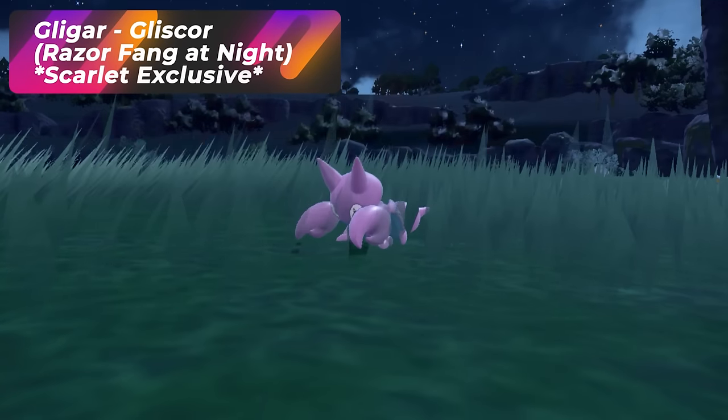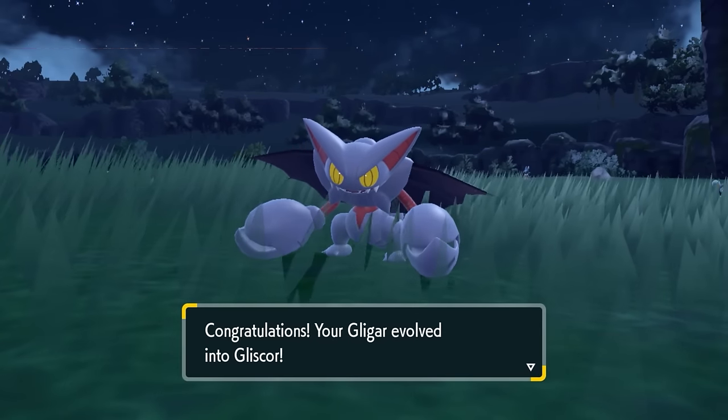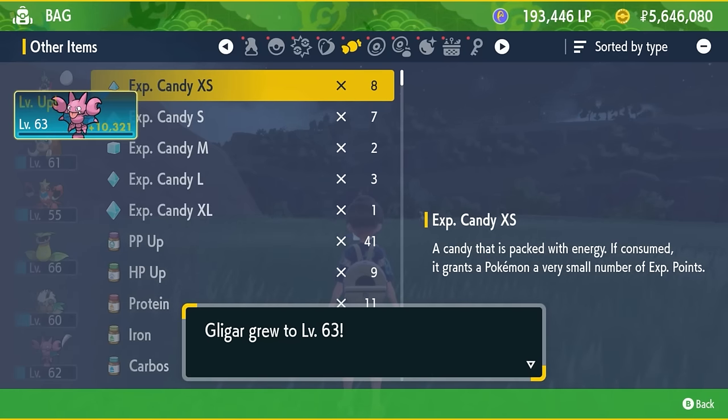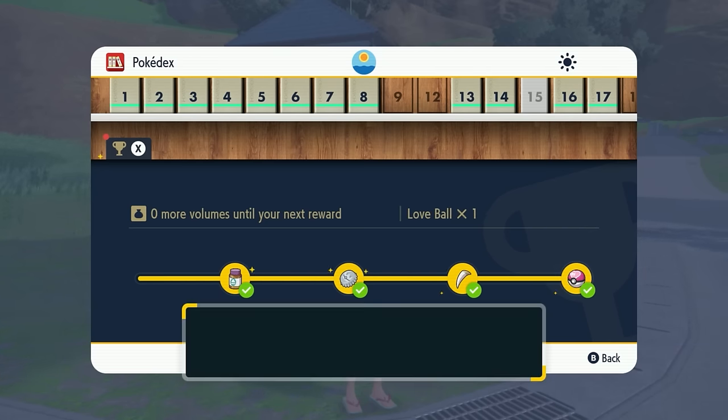Gligar is a Pokémon exclusive to Pokémon Scarlet, so in order to evolve it, you're going to have to give it a Razor Fang at nighttime and then level it up to get a Gliscor. You can get a Razor Fang by completing Pokédex rewards in the Kitakami region.